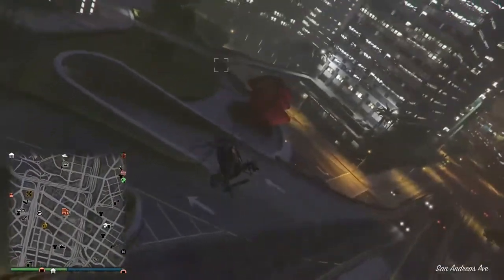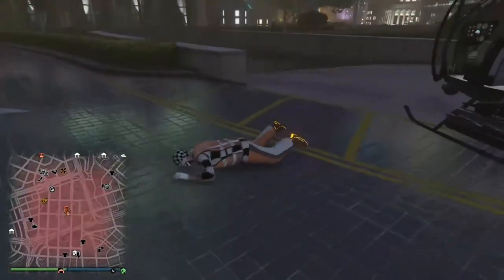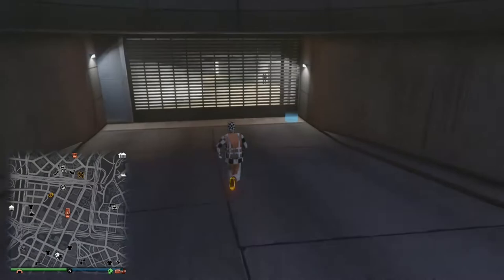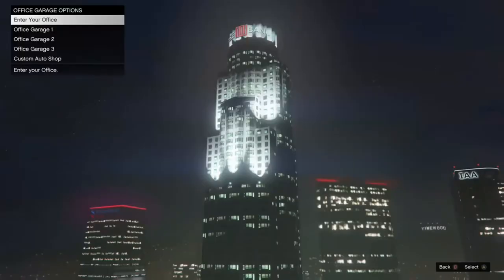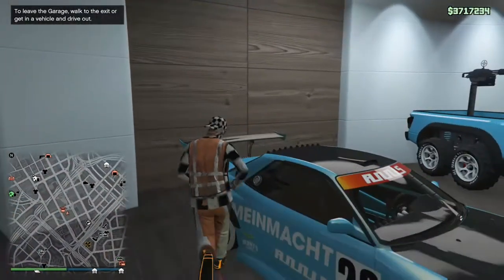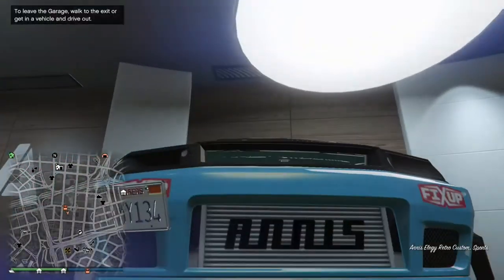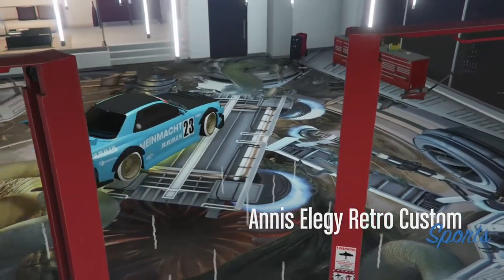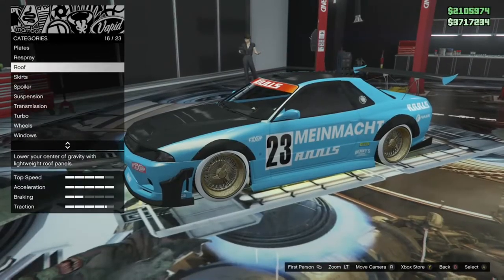It doesn't matter which garage you have — it works with every CEO garage. Run to your office garage and go to the Elegy Retro to dupe it. The glitch is pretty simple. The only part that might be a little difficult is finding a high setup with the Play Quick Job step. Once you're in the office garage, get in the car you want to duplicate. We are still in glitched mode.